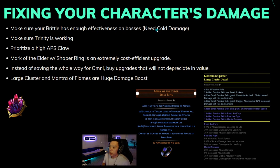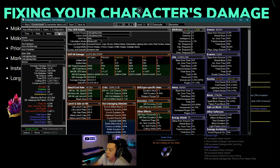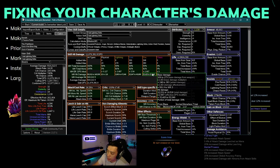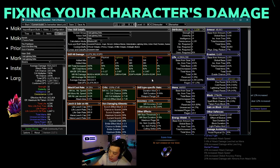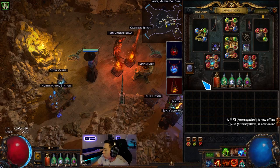Make sure Trinity is working — the way to check is all three sides should be lit up on the top left. If one side is not lit up, that's the element dealing too much damage. You want to see that cold and fire can both take turns being the highest damage element. If the fire side is not lit up, your fire damage portion is way too high.